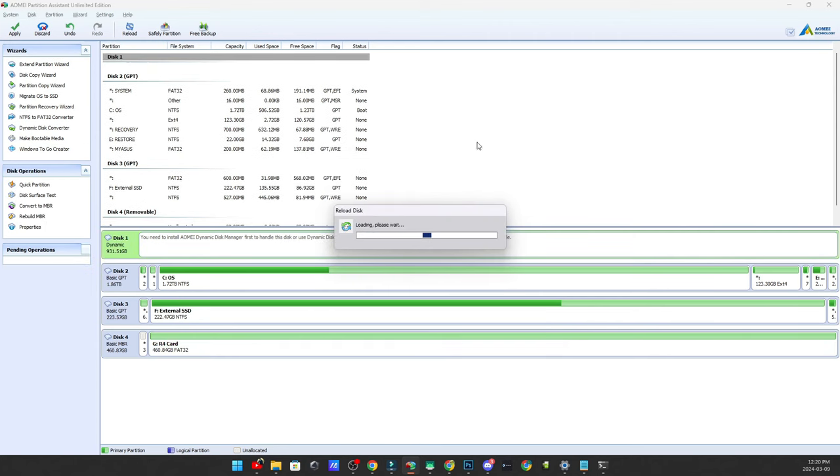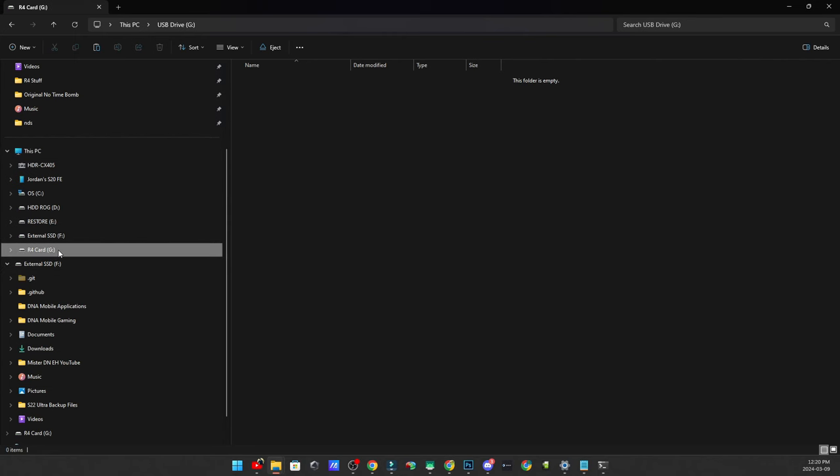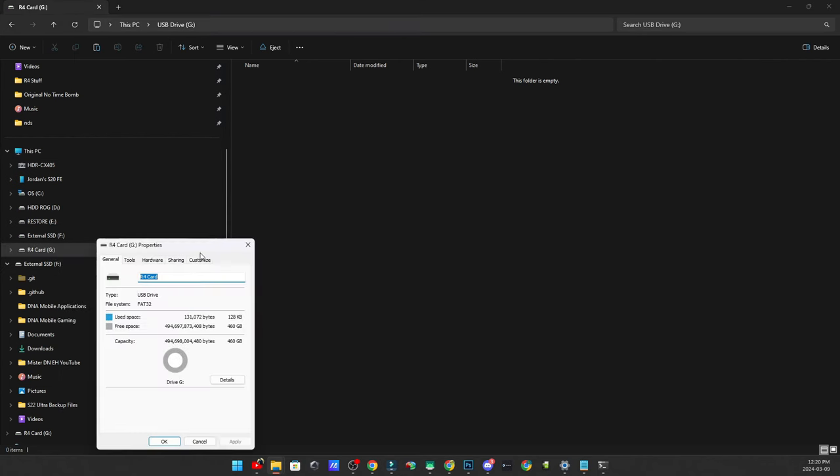Now that that's done, we're just going to wait for this to finish loading and close out of AOMEI partition assistant. Now we should have a formatted R4 SD card. If we right-click and go to properties, we'll be able to see that it's formatted to FAT32, which is great.